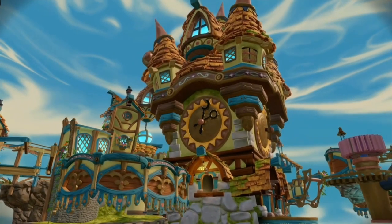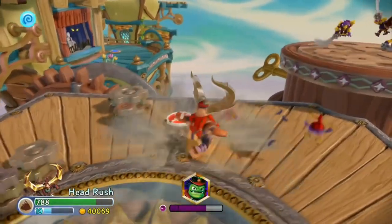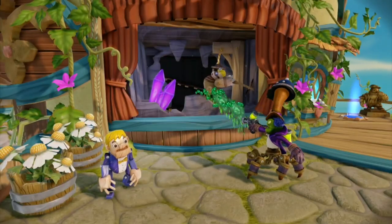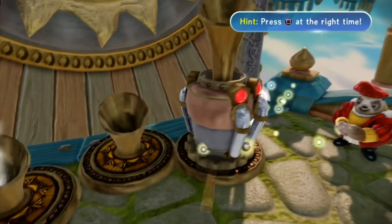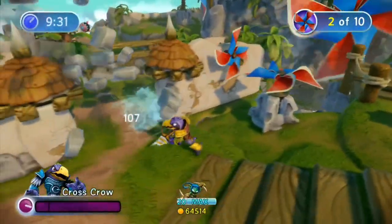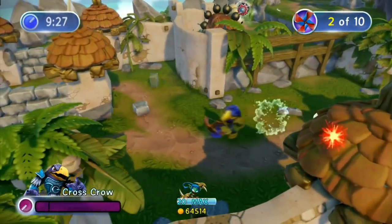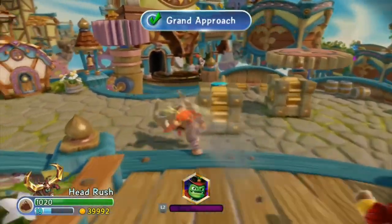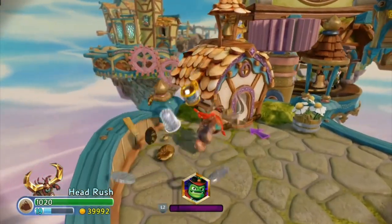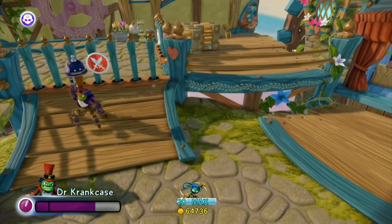We have another Trap Team level now — Time Town. The level design here is on point and I like how there are areas only accessible to Crankcase, but these mini games are not the greatest and we have another bad quest. Something not a lot of people mention is that it looks really highly detailed and cool, though maybe they should have spent some time fixing bugs because this level is completely broken.